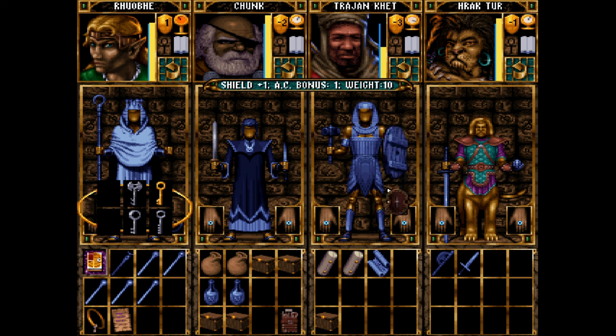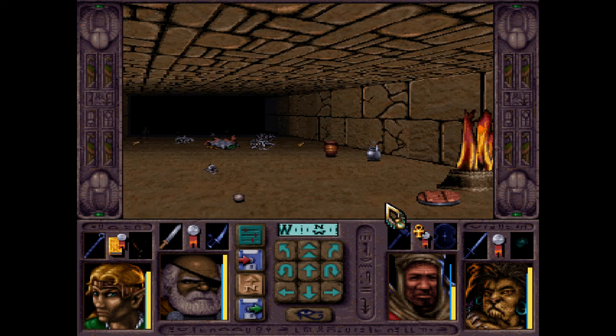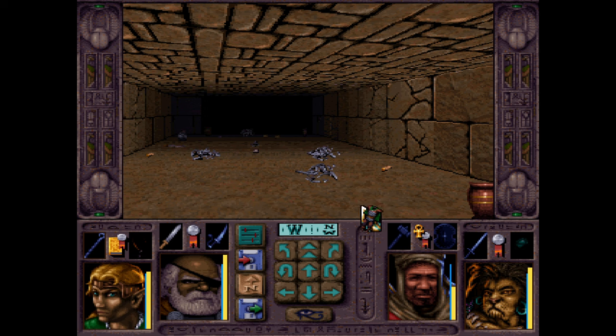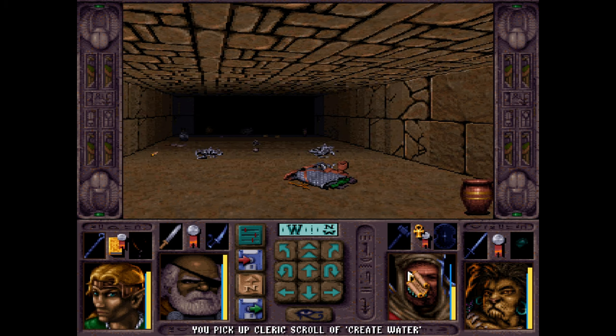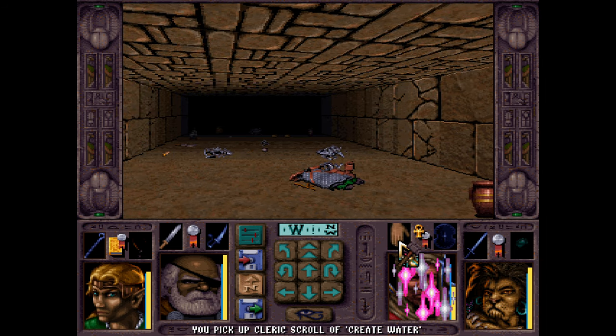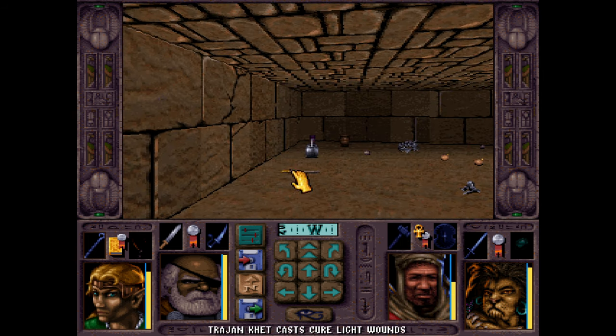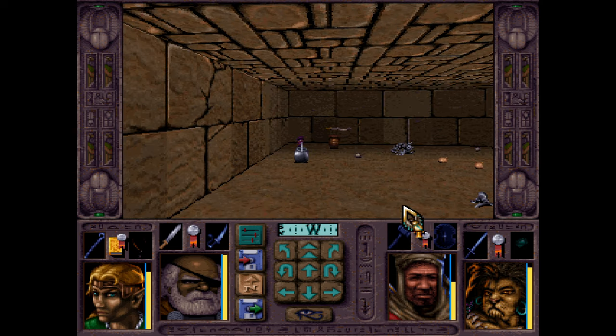Ooh, magic shield. Okay, so it's plus one. Scale mail - non-magical, also bad. Create water? Sure, why not? Cure light wounds, I guess? Sure, why not? Another kopesh - non-magical.